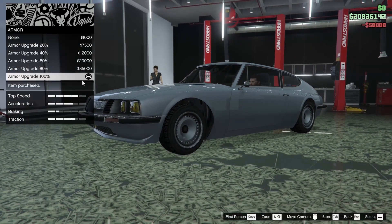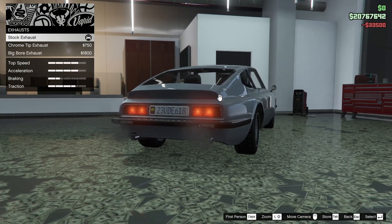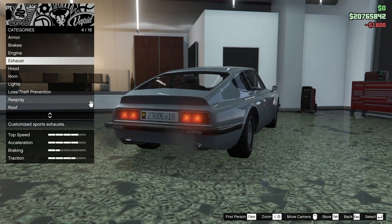Starting off with the armor all the way up, of course, as well as the brakes and the engine. Next up we got the exhaust — we can add a chrome tip exhaust or a big bore exhaust as well. Let's go for the big bore. That's looking pretty lethal.